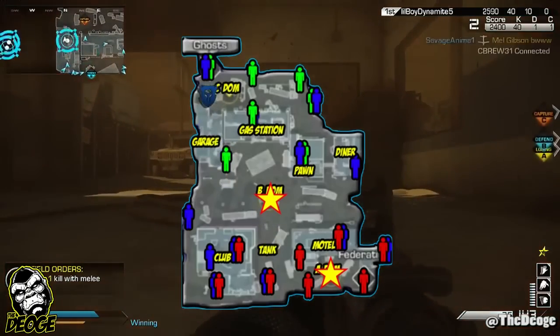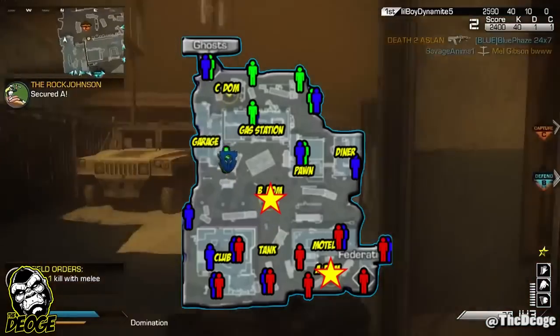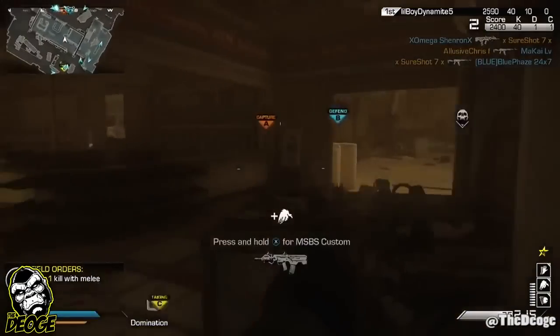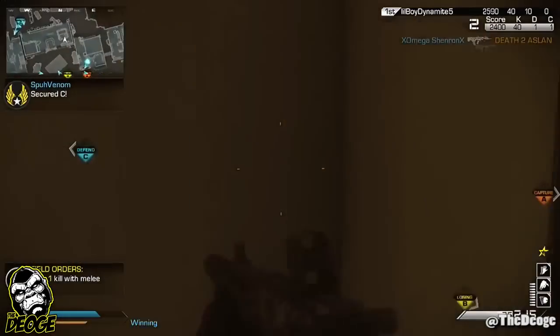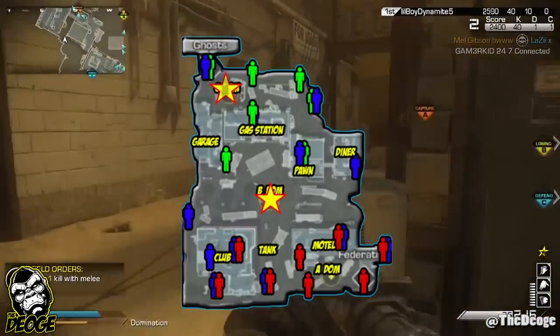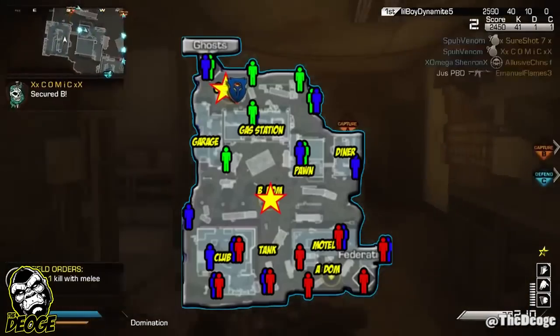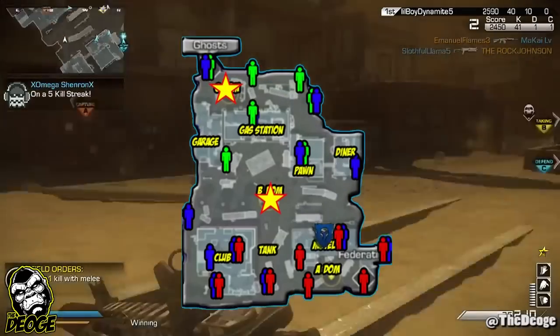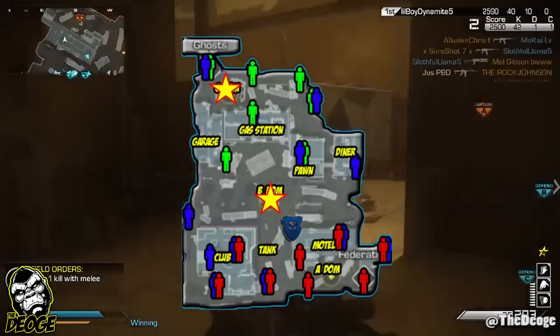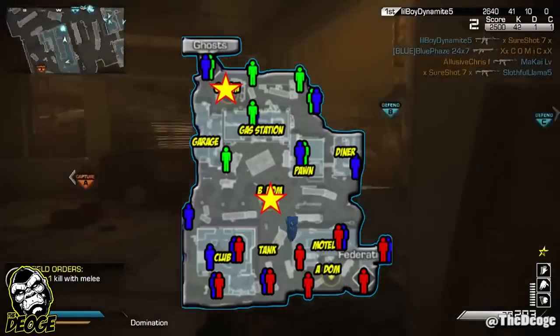Locking them down gives you map control. If you're going to be locking them down at the A side, cap the C and the B flags and then patrol all around the motel — top and bottom. You've got the spawn locations posted on the map, so keep your eyes glued on those spots, because that's where the enemy is going to be coming from.